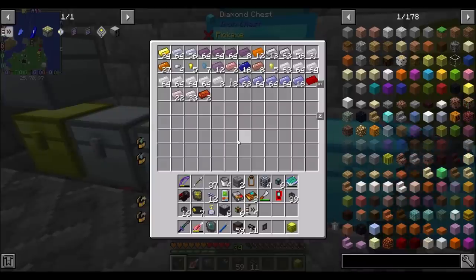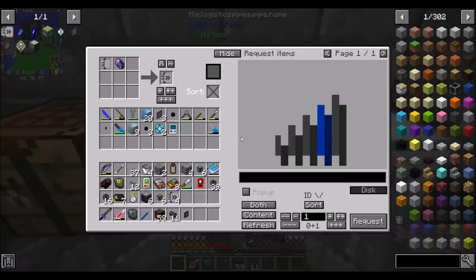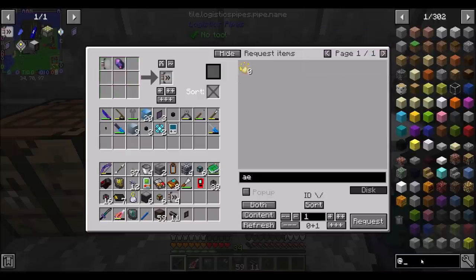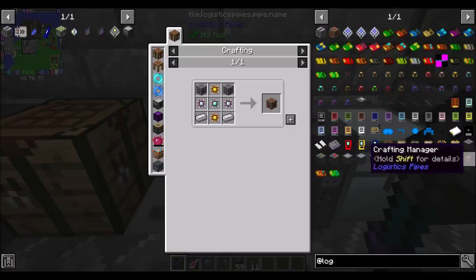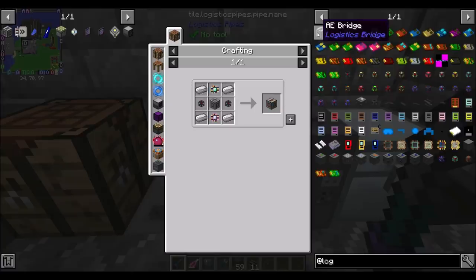Actually, before we go too hog wild on importing, we should look into AE2 Bridge first. This mod is called Lazy AE. Where is it — AE to AE Bridge, Logistics Bridge. I was close. Logistics Bridge. There's a Crafting Manager item here too — very AE-ish looking. Let me look into making this and we'll be right back.